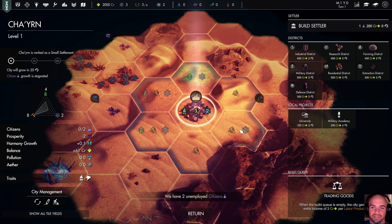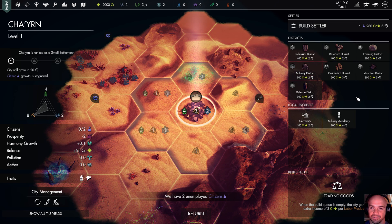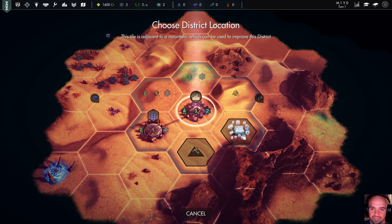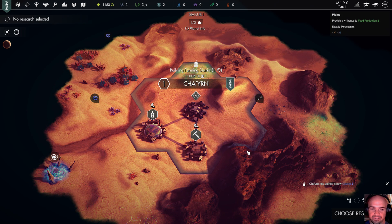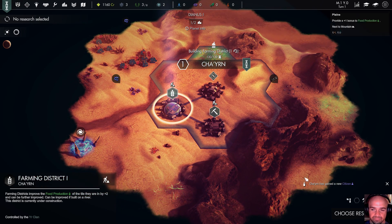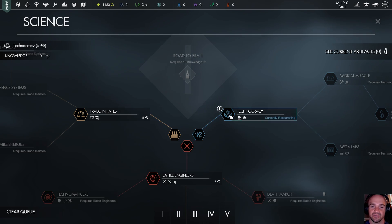We're going to reach level three in our founding city, and we have two unemployed citizens so let's put them to work. We'll put a farming district on one of these nice farming tiles, and then an industrial district on one of these industrial ones. Then we'll have no unemployed citizens. We're going to buy that outright. And we should have our scout — let's take a look around. We need to choose research. Technocracy is a pretty good starting — it helps us get through this research tree pretty quickly.